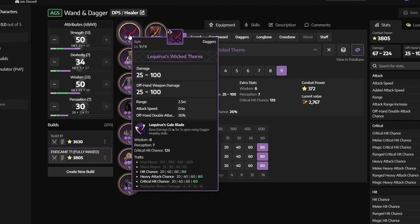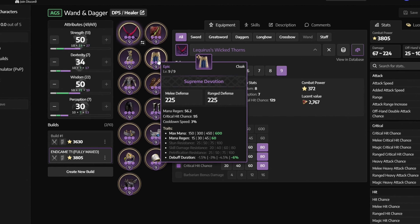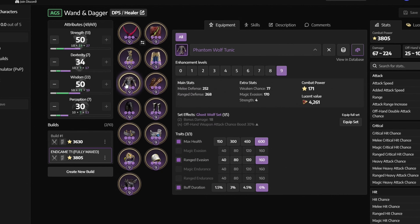For weapon mastery, this is how it should look for the dagger: take the middle and get everything from silent dash up until the buff duration, then go to the bottom and get those three nodes, then go to the top and get that entire row up until buff duration. For the wand it's very similar: get everything in the middle starting with pure healing up until deep pain, then go to the bottom and get those three nodes, then go to the top and get that entire row.